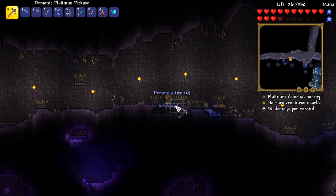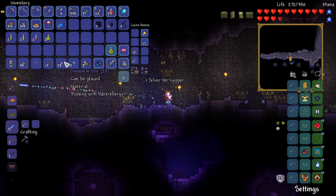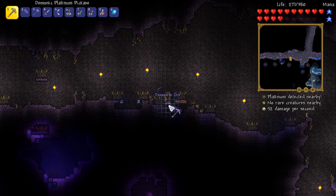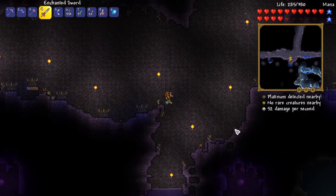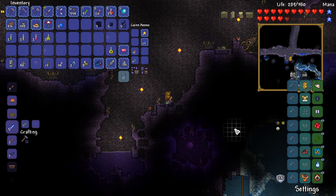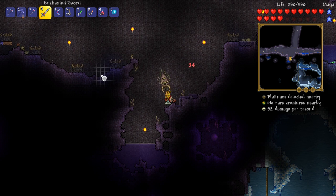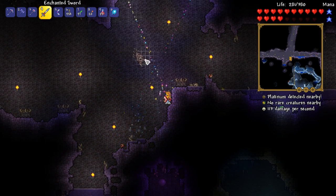So we're back in the corruption. I am managing to dig up this demonite because I have a platinum pickaxe, which is kind of nice. We're slowly but surely increasing our demonite supply without even having to take down a boss. The bad news is I only have five bombs, guys — I only have five.